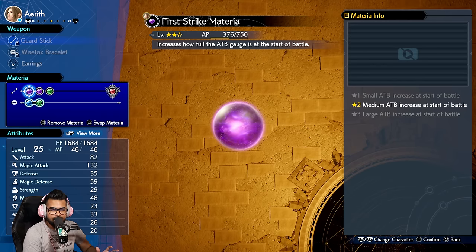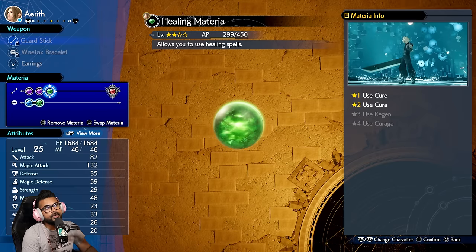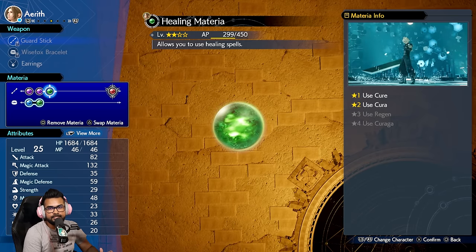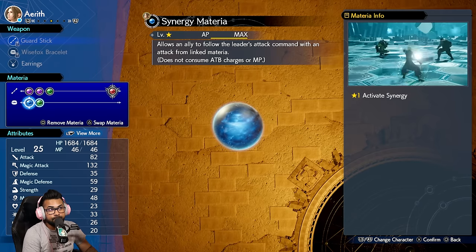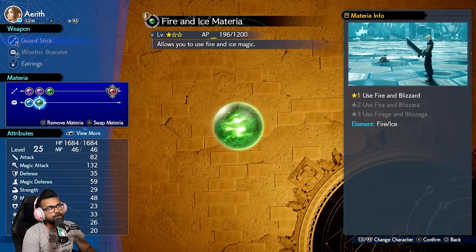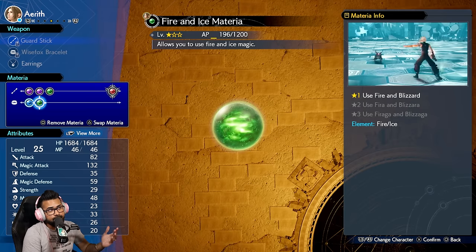Aerith is the main character you essentially want to set up first in combat because she can take a little while to get going. First Strike Materia is almost a must — you need to have this on her. I would also have ATB Boost as a yellow Materia that lets her double whatever current ATB she has. Precision Defense is also great. Healing Materia is going to be phenomenal on her — she has the best magic damage stat and the best healing in the game. We also have Synergy Materia paired to Aerith with whatever magic you're going for: fire, ice, wind, lightning, or combination ones like fire and ice.